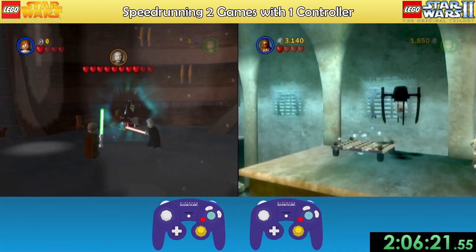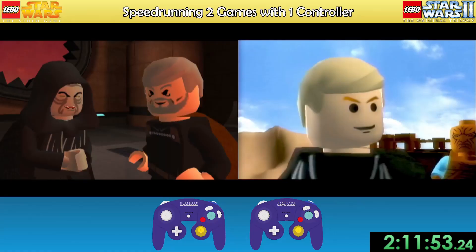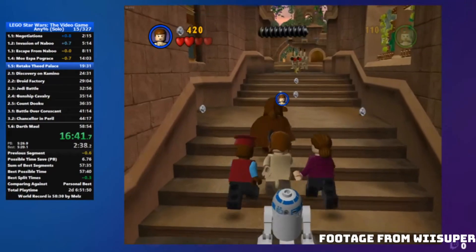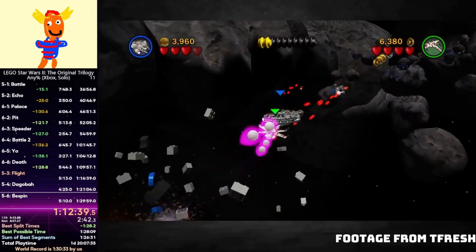I couldn't figure out the out-of-bounds in either, which just makes them normal, and as normal levels, they're both really boring. But now that Episode 2 is over, I only have 5 levels left in LEGO Star Wars 1, while LEGO Star Wars 2 still has 9. This is concerning, because I think Episode 1 is the shortest episode in either game, and Episode 5 is the longest.